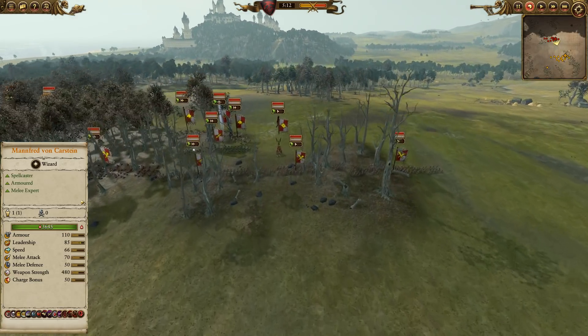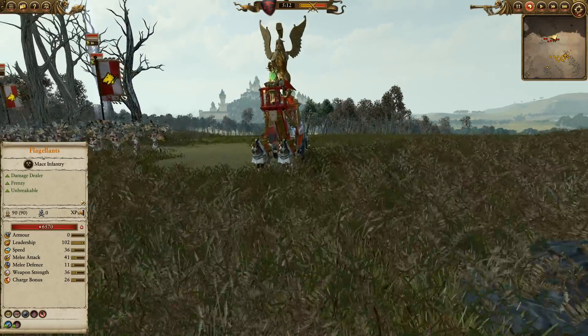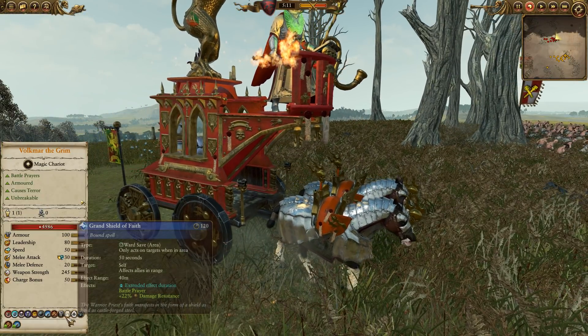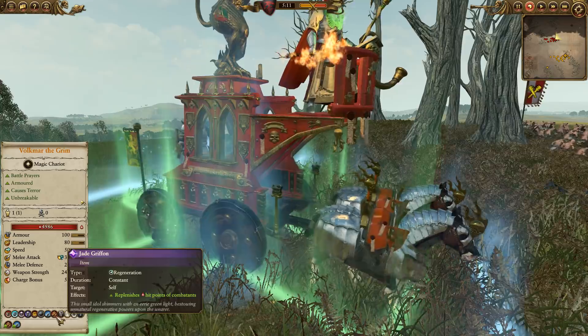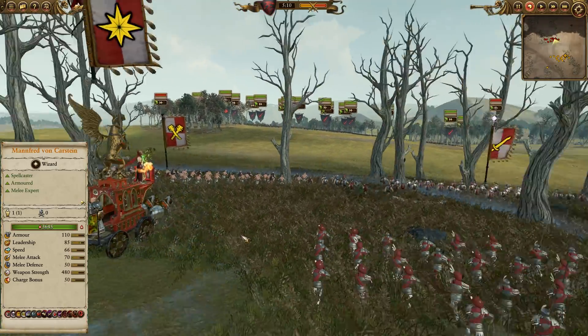The Empire forces arrayed against us — a very thematic Volkmar Flagellant build here. Volkmar the Grim, of course, up on his chariot. He's got Banishment, Grand Soulfire, Grand Shield of Faith, Grand Hammer of Sigmar, the Jade Griffin, and Benediction.